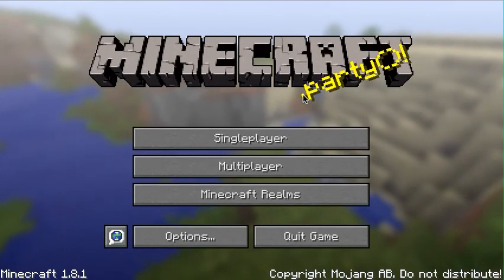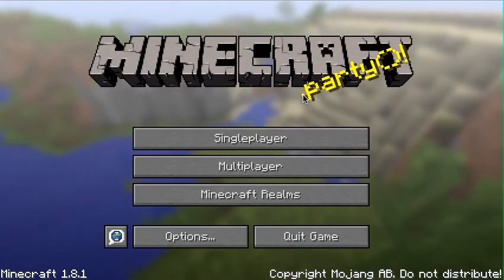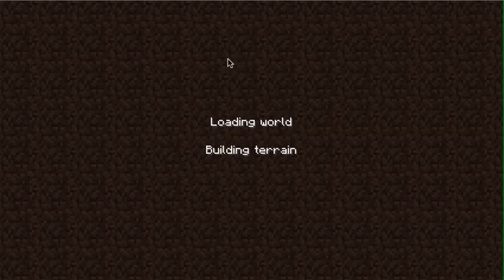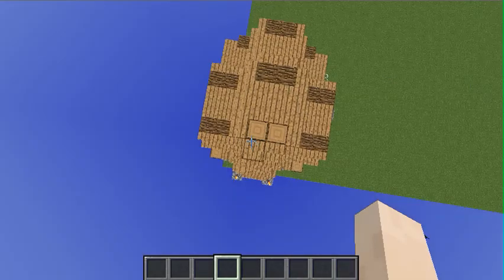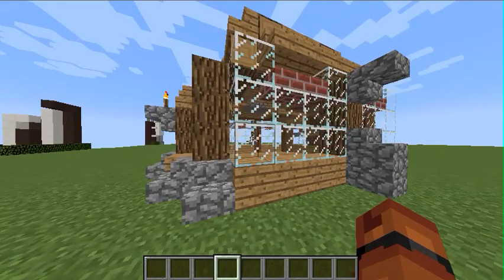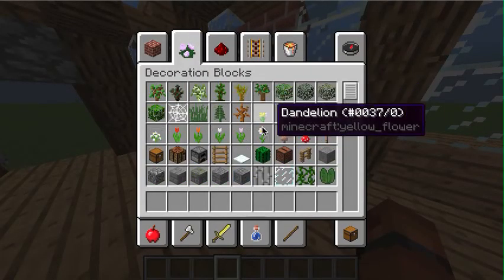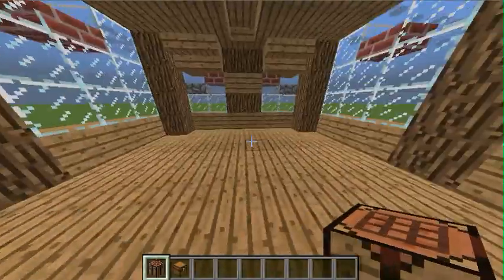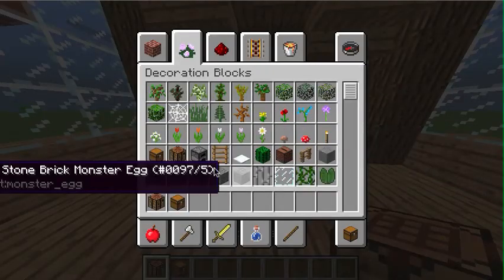Hey guys, this is episode 2.2 of how to — I'm showing you how to decorate your magnificent house, or should I say medieval cottage. The chunk hasn't loaded in; it's a pretty big world. The dogs are still here, quite a low FPS. So what you've got to do is get this, then this — you've got to always make it feel welcoming in a medieval cottage, and here you could have furnaces.